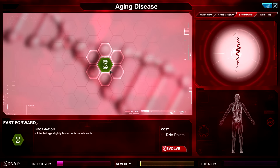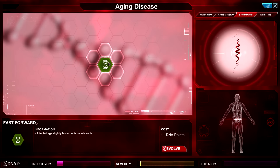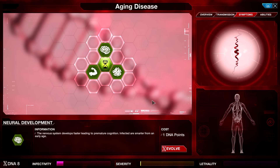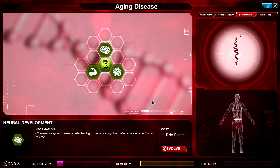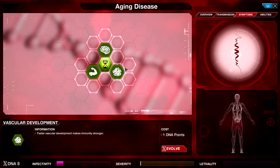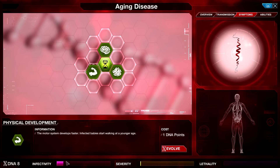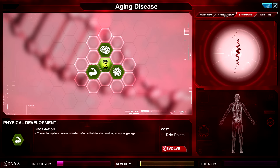Is it though? Because it doesn't look to me like it does a whole lot — I'm looking for stat increases. Barely a thing. One point, we'll pick it up. Neural Development: the nervous system develops faster, leading to premature cognition — infected are smarter from an early age. Is that going to have a negative impact on cure speed? Vascular Development makes the immunity stronger. Physical Development: infected babies start walking at a younger age. Barely perceivable stat increases across the board, but they are very, very cheap.